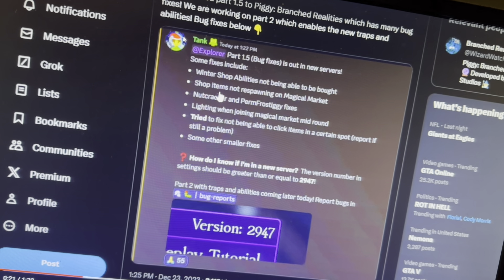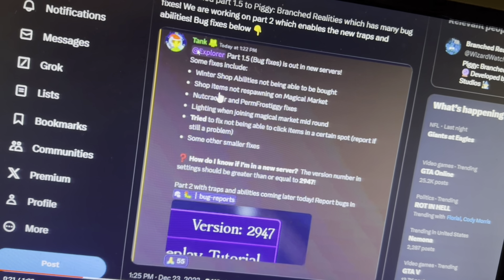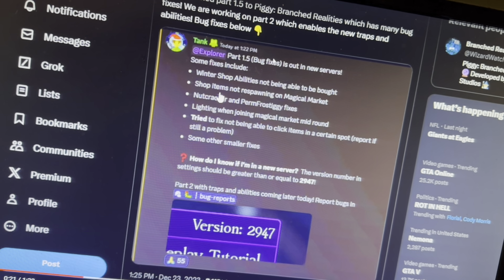Hey guys, welcome back to another video. So the Piggy Branch Realities Winter Update Part 2 could be coming today. We published Part 1.5 to Piggy Branch Realities, which has many bug fixes. We are working on Part 2, which enables the new traps and abilities. Hold on, I'll give you guys — it's loud so you guys can read it.